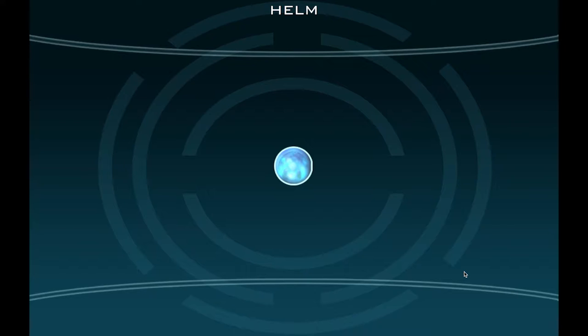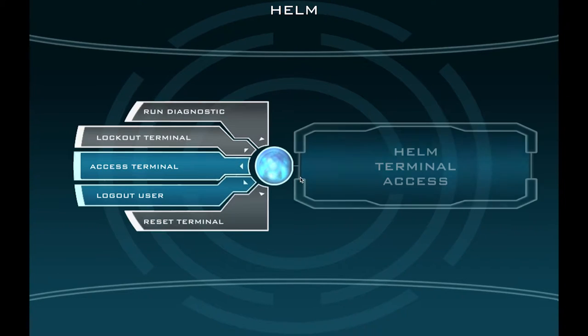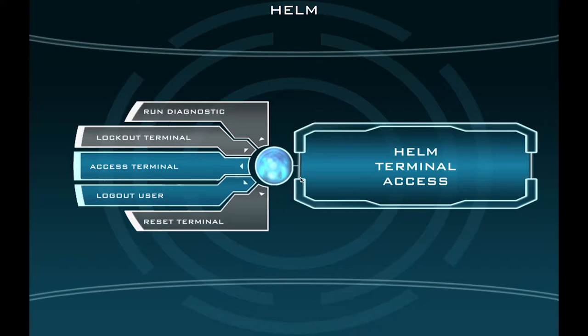The first step is going to be to log into our helm station. Move your mouse and click on the blue icon that is in the very middle part of the screen. When you do this, you'll see that several options appear. Click the button that says Access Terminal.